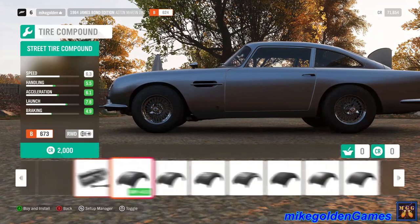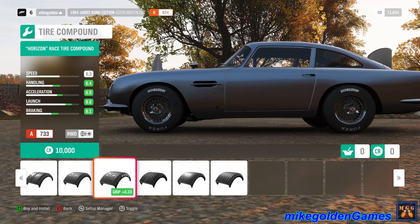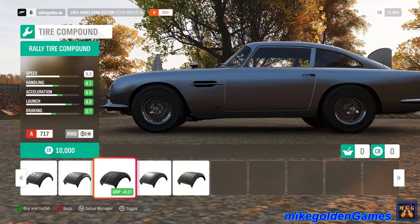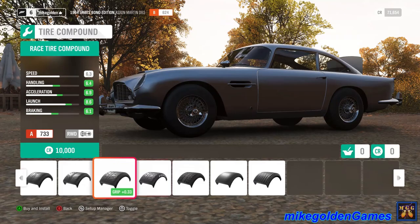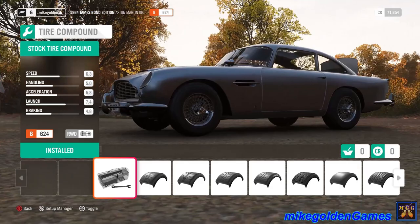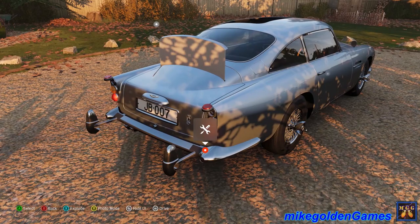Let's get around here and see what we can do to the tires. So we can get street tires, sport tires, race tires. Horizon race tire compound — that's pretty good, actually. $10,000? I've only got $71,000 right now. I put a lot of money into my Jeep Wrangler and the Ford Raptor. Rally tire compound, drag tire, vintage race tire compound — that's probably what we want to go with. But those stock tires look really good. We'll leave that alone for now.